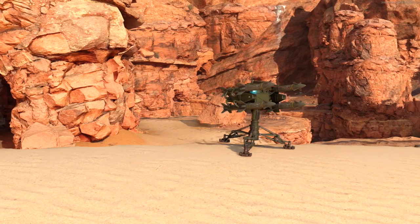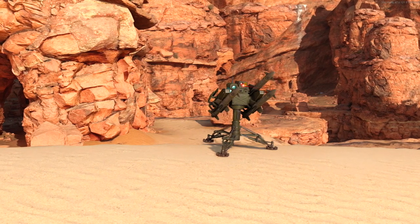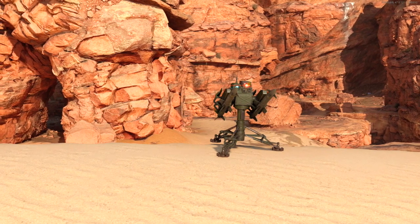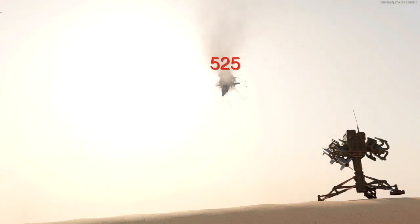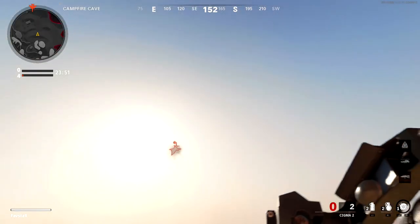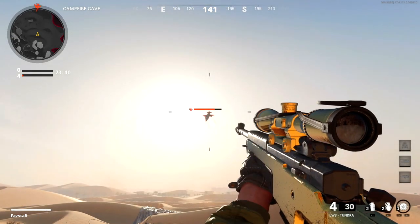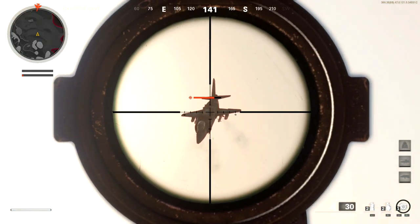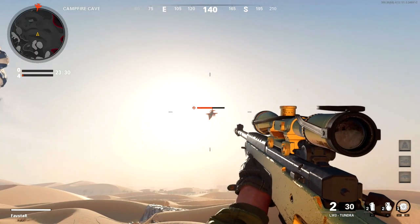Although the SAM turret appears to be a formidable weapon armed with four heat-seeking missiles, the missiles are in fact quite weak, and each missile will only deal 525 HP of vehicle damage. By comparison, the Sigma-2 launcher will deal 1,175 HP of vehicle damage — a 225% improvement over the SAM turret. Even a sniper rifle with the Cavalry Lancer barrel equipped is capable of dealing significantly more damage than a SAM turret missile.